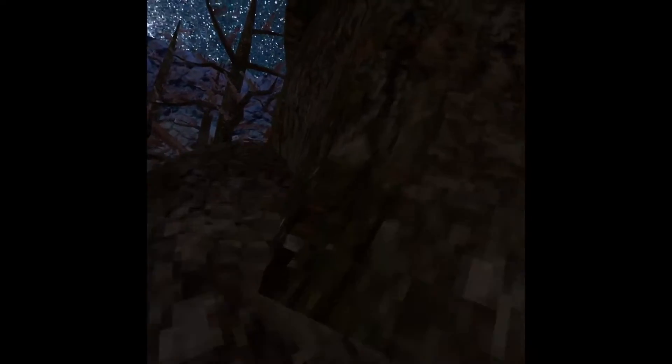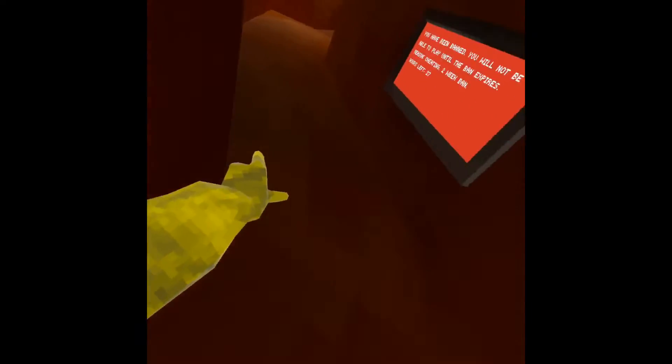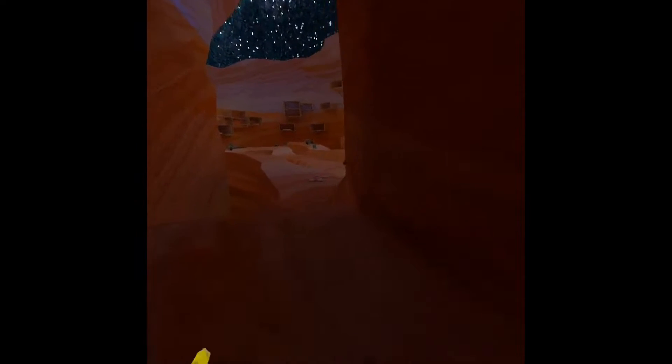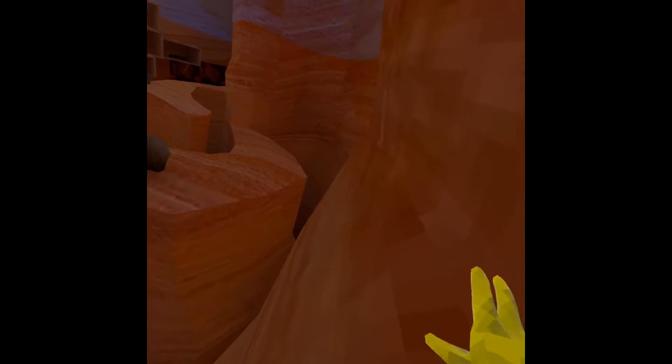A good place to learn wall running is in canyons. If you know how to get up here, just pitch climb up. Right here, there's a little bend as well — you gotta tilt your head and you can just run.